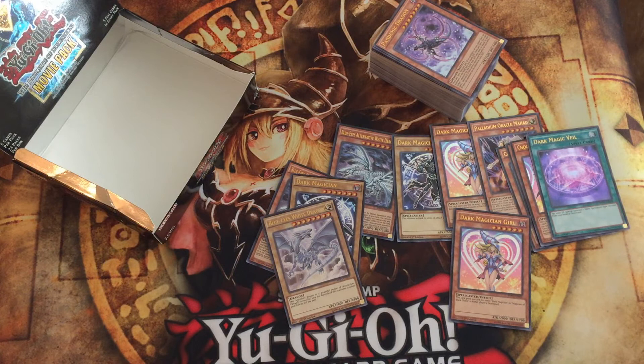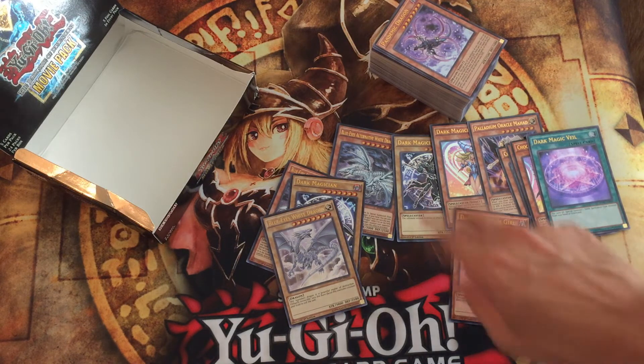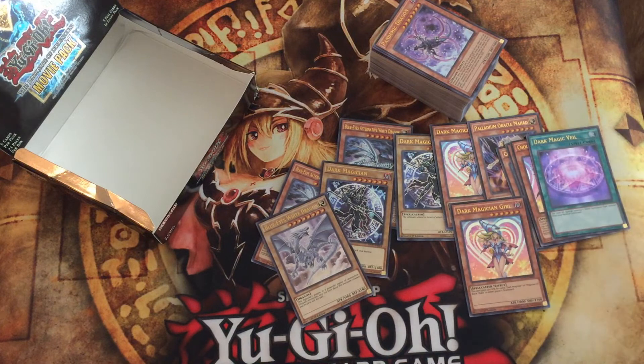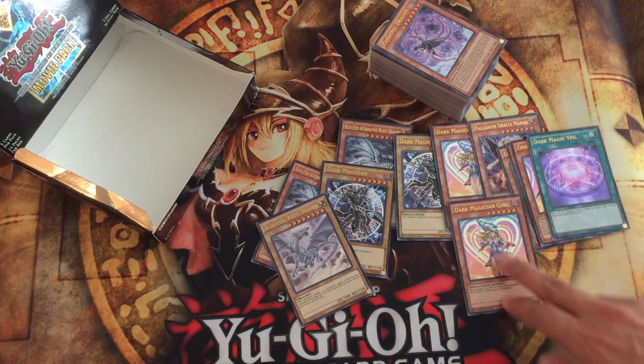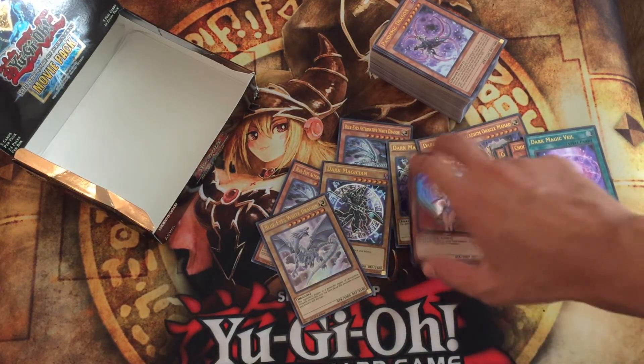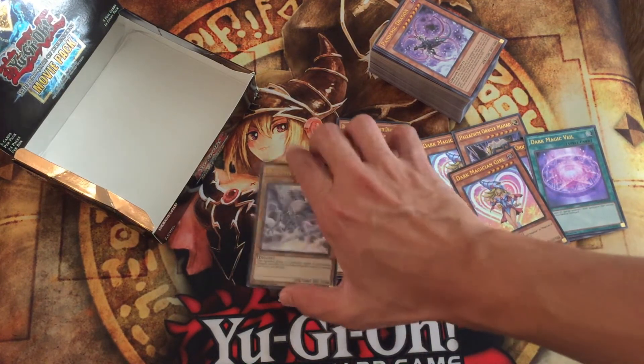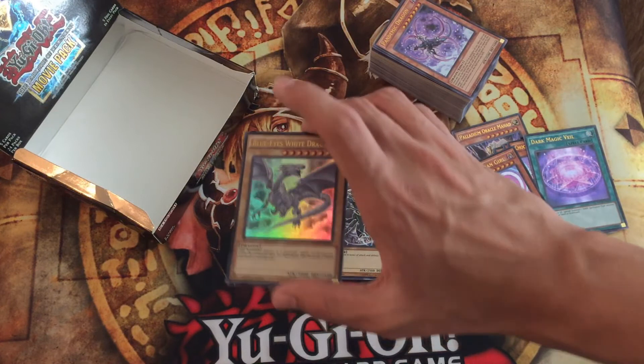So my camera just suddenly stopped recording and it didn't give me a notification — it just stopped recording and I didn't notice. So I kind of completed the rest of the packs. I'm not sure where exactly it stopped recording; I think it was sometime around when I got this second Dark Magician, so it was towards the end. I only had a few packs left. I went ahead and pulled out a second Dark Magician, a Dark Magician Girl, and then I pulled a Blue-Eyes White Dragon in the last pack, which was pretty cool.